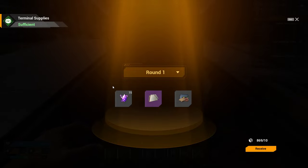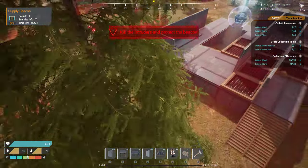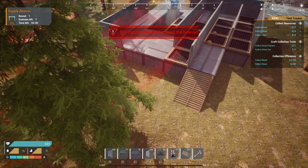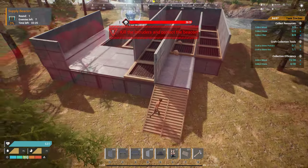What will happen is you come to the beacon, hit Receive, and it's going to say 'kill the intruders and protect the beacon.' It will spawn NPCs into your world and they'll try to attack the beacon.